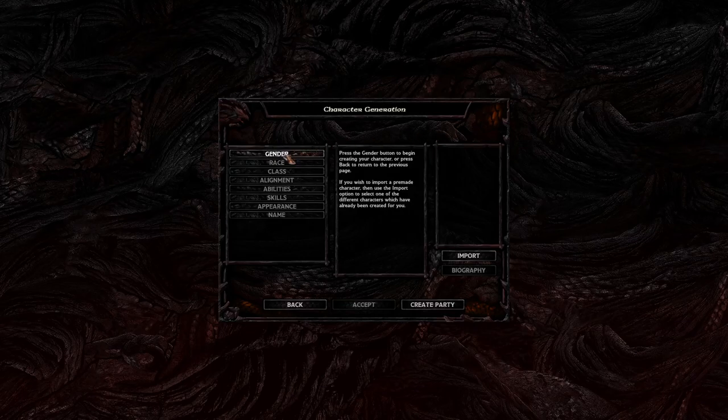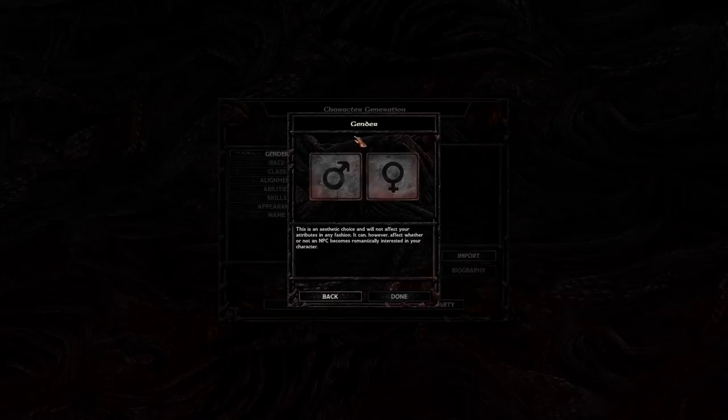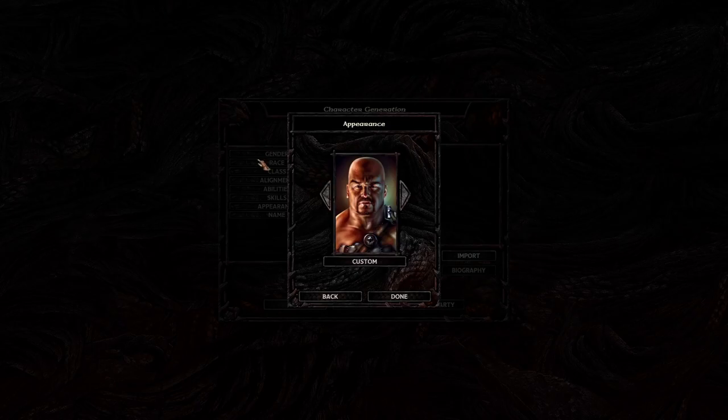The first thing you're going to do is create a character, and you've got a list of different things your character will have. First of all, gender. Luckily, being a video game, it doesn't matter whether you're male or female — this has zero effect on your gameplay. It's purely visual. So choose whatever gender you want and then press done.